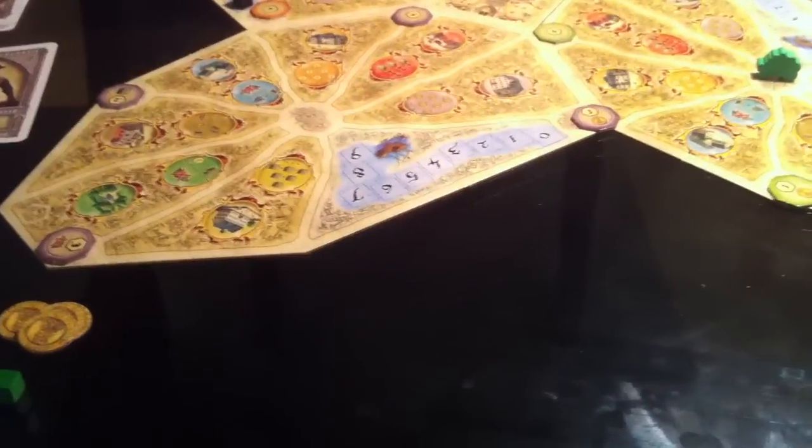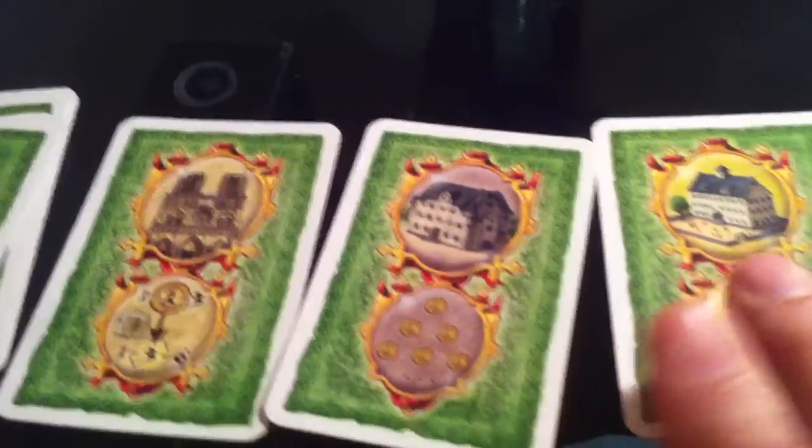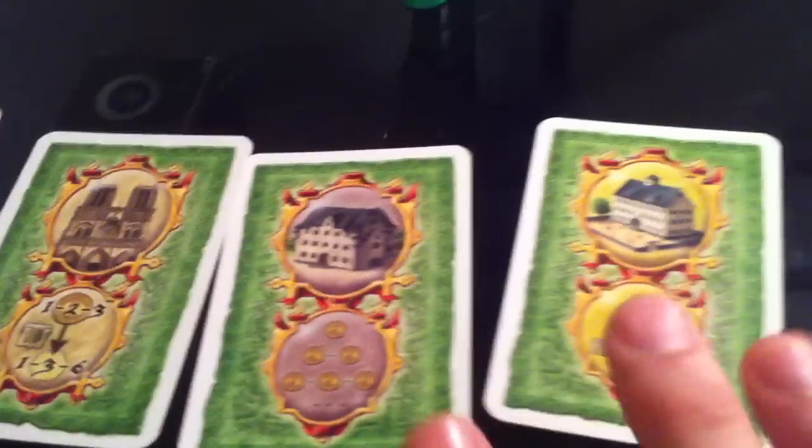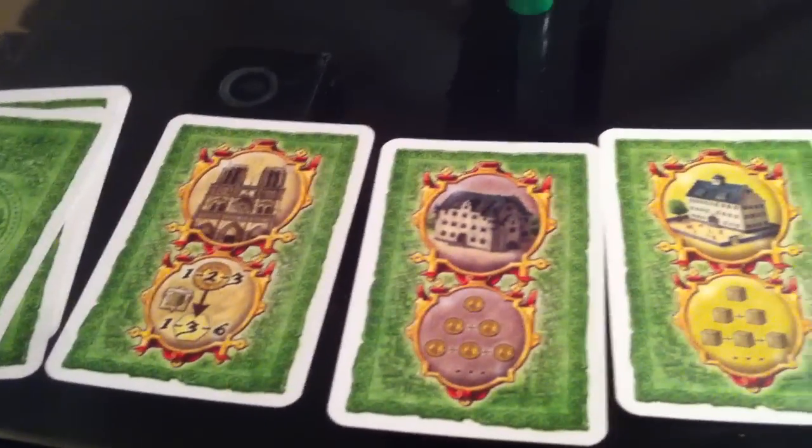So I've got this influence I can spread around, and so does Jen. What we do every turn is draw 3 cards each. I have to choose to keep one of these cards and give the other two to Jen, because this is a card drafting game.